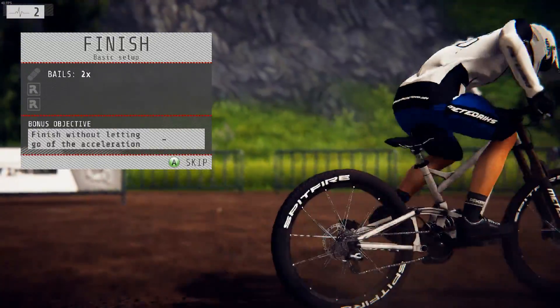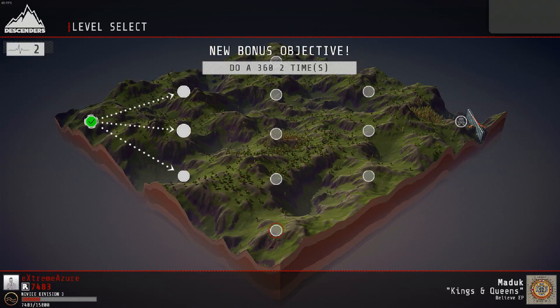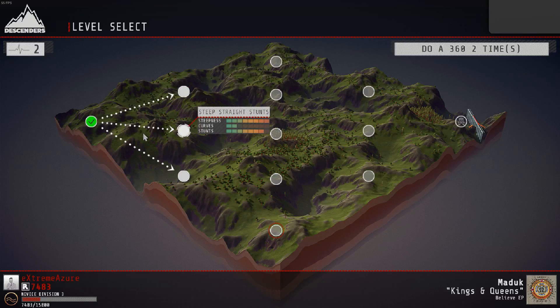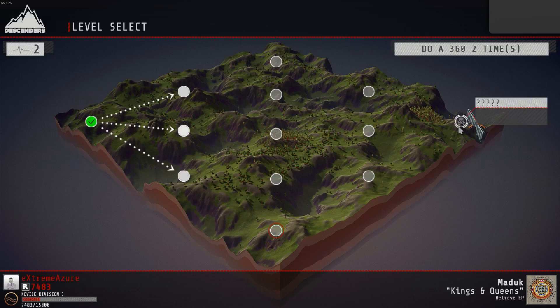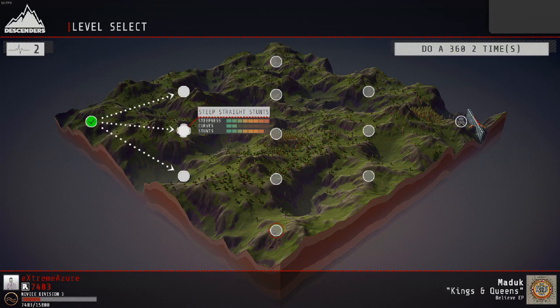That was not my best run — I just wanted to demonstrate how everything works. As you can see, it's the outrun style where you go from trail to trail and you can take different paths. We have options like straight stunts, steep straight stunts, and curvy race. Those bars you see represent intensity — you have steepness, curve, and stunt intensity — and right now this one seems to be the most mellow.